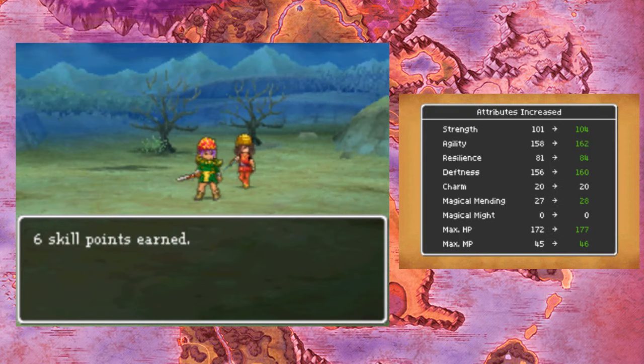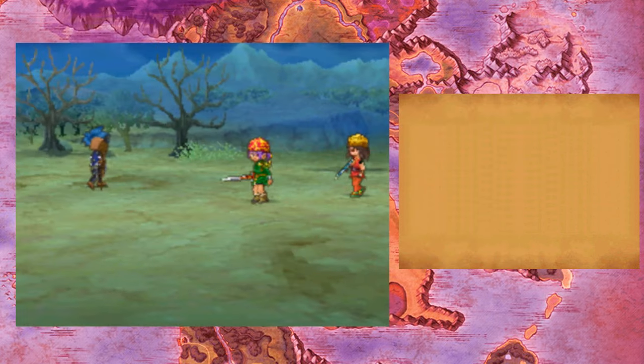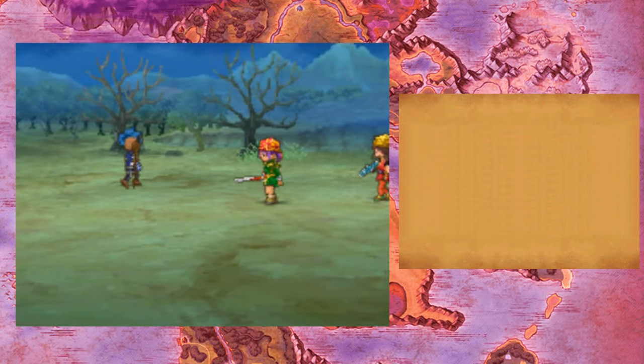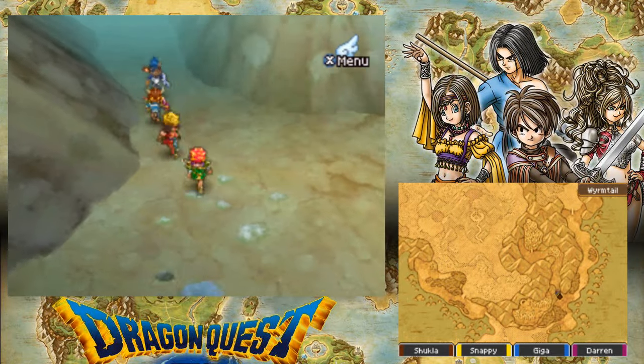Oh! Speaking of level-ups — I just said I don't think anyone's gonna level up, but here we go. And actually, the next time you get skill points on Shukla, she will have Giga Slash. So that's exciting and insanely awesome, because Giga Slash is my favourite ability in the game, I think. It's so badass.